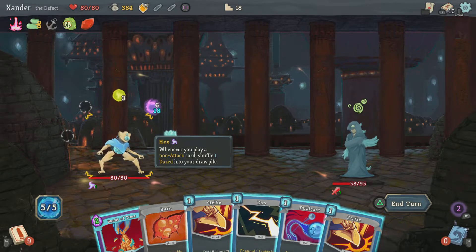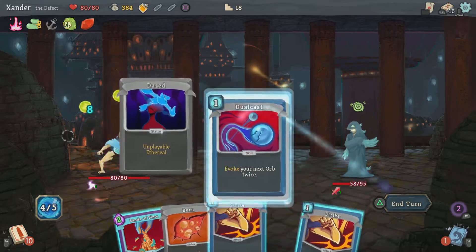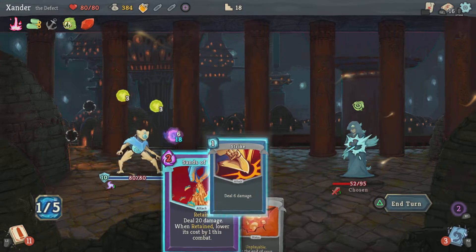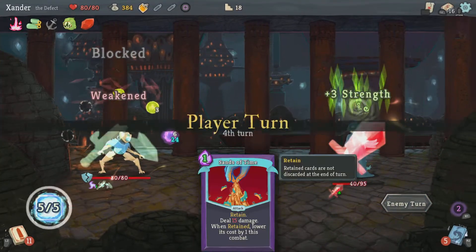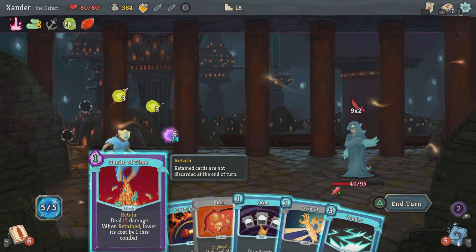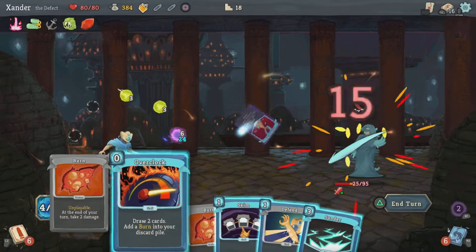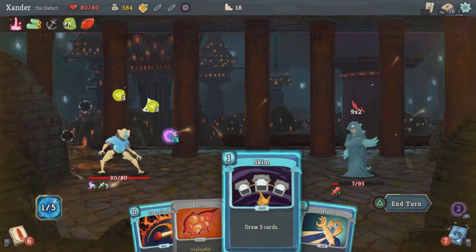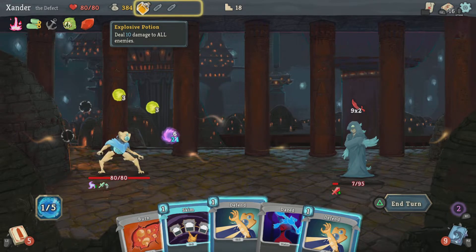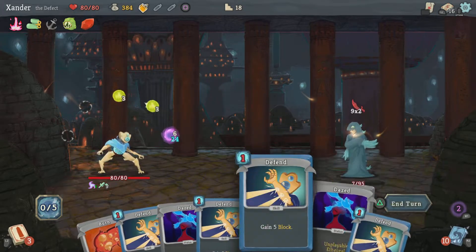Kind of depends on when this triggers. At the end of my turn — I could trigger it and then I won't be taking any damage at all. I'm doing 3-7 a ton, but I'm doing 10 to him as well. Let's draw 2 cards. Can I draw anything? No.